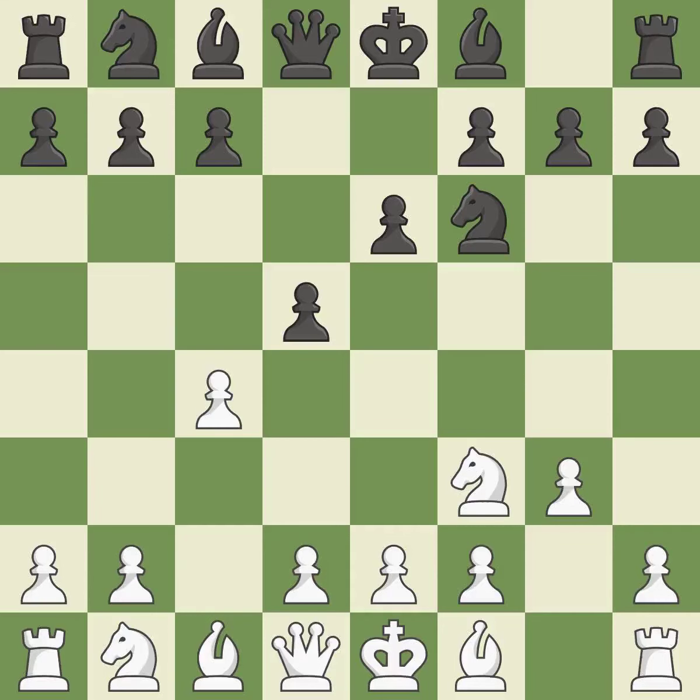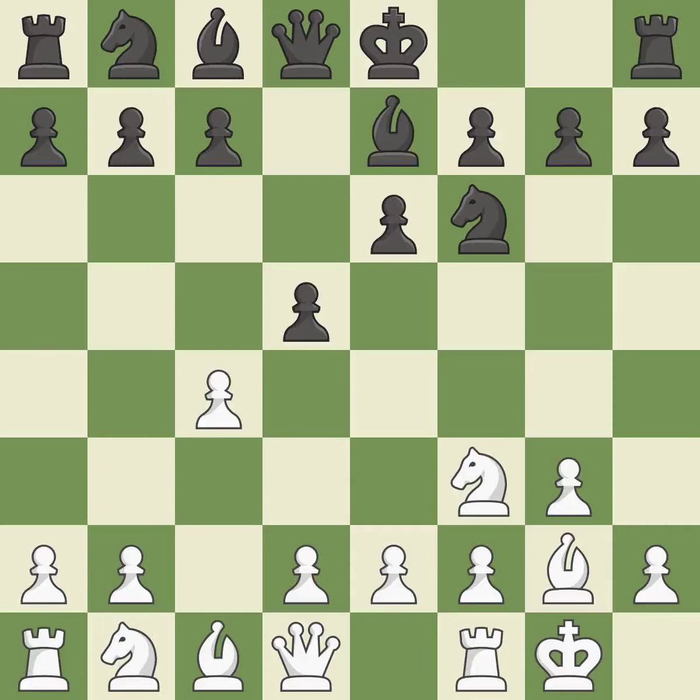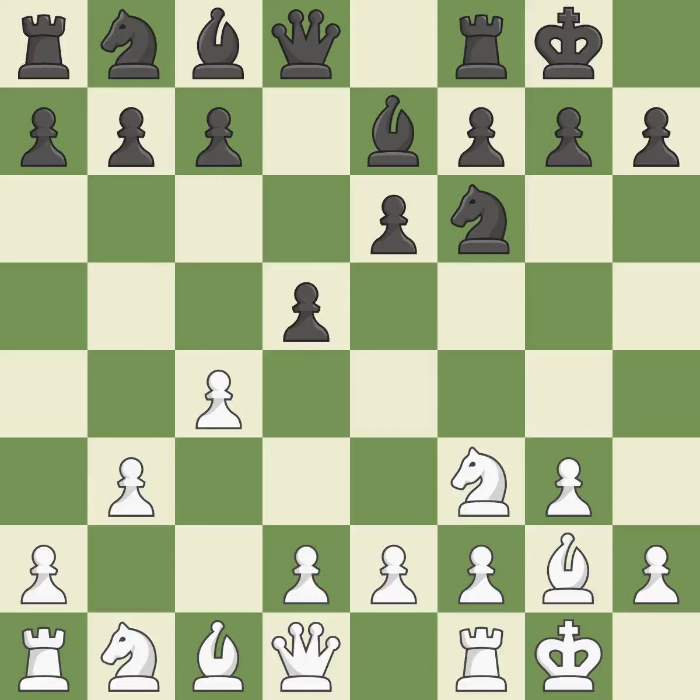As it moves into the center, d5 engages the c4 pawn in combat. By positioning the bishop on a potent diagonal, this fianchettos the bishop. b7 develops the bishop toward the center, supports the knight on f6 and prepares castling. Castling gets the king out of the center and activates the rook. b3 defends the c4 pawn and prepares to fianchetto the dark-squared bishop to b2, where it will sit on the long diagonal.